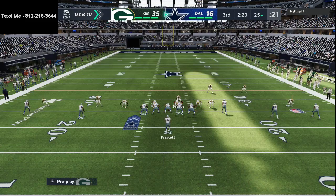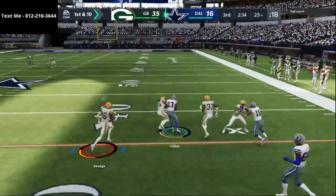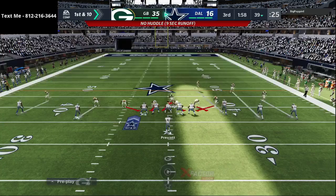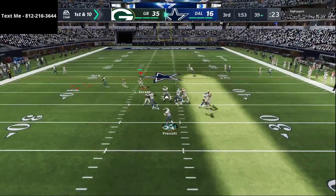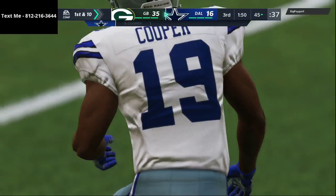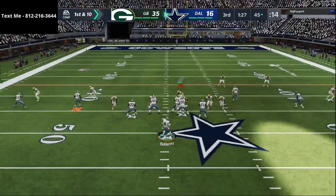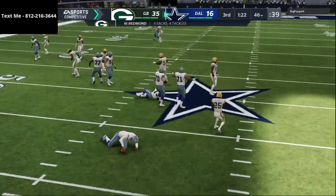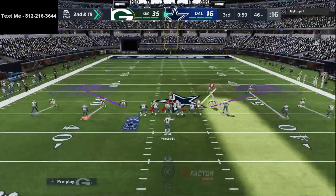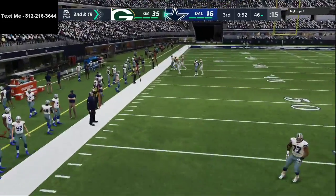We're going right back to that pressure setup, showing pressure off the edge. We forced five turnovers and we're going to continue with Mike Blitz 3 or Mike Blitz 0 because it's giving man coverage. We've gone pressure, pressure, pressure and now we're going coverage from the same look. I basically have to take anything over the middle — that is 100% my territory. The crossing route to the tight end — everything's taken away and we end up getting a coverage sack. We've gone pressure, pressure, pressure, coverage. On third and 19, we're going to mix it up by sending pressure from a zone coverage look. The tight end goes up the seam and Savage gets his second or third interception on the day — huge play by the defense.